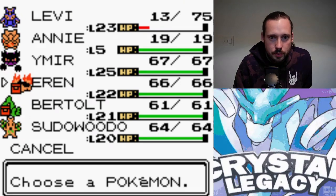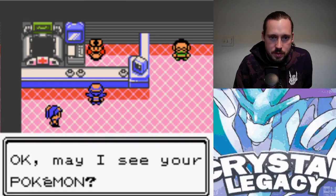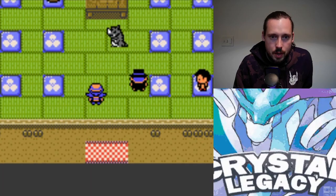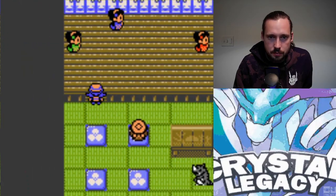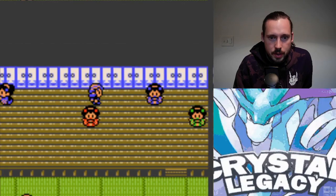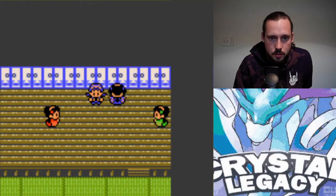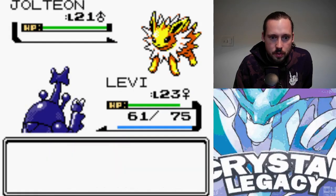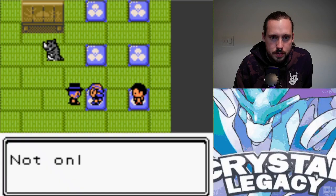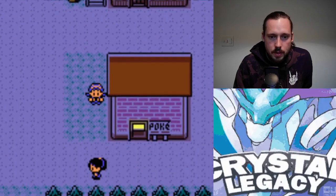Let's take the EXP share away and give it to Larvitar. Larvitar doesn't evolve until level 30. Heracross is just so powerful — even when it has a disadvantage it's usually pretty solid. Once it gets Earthquake and Megahorn it is just super gnarly. I believe it can learn Rock Slide too — it gets a ton of coverage. One-shot the Umbreon. Get Surf from this guy, then head to the Burnt Tower.